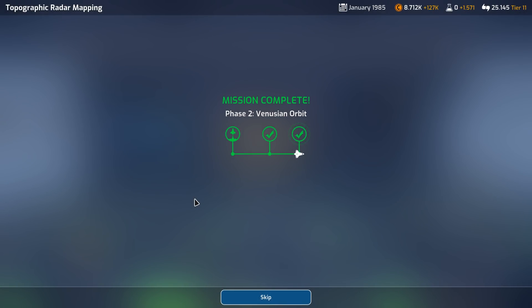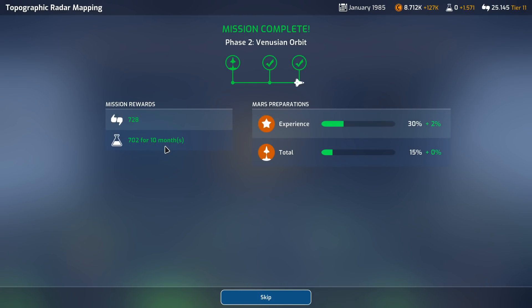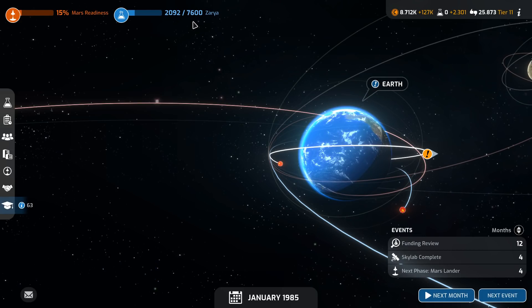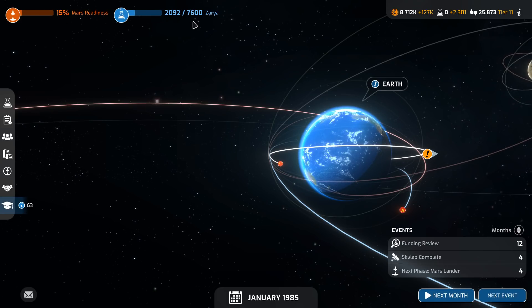So that was a couple of successful missions in a row — 700 science for 10 months, a total of 7,020 science. That's going to allow me to research Zarya very quickly, and it signals the end of the episode. I wanted to do one of these episodes where I just skip through a few missions and show you the highlights. Thank you for joining — I hope you enjoyed it and I'll see you soon for another episode.